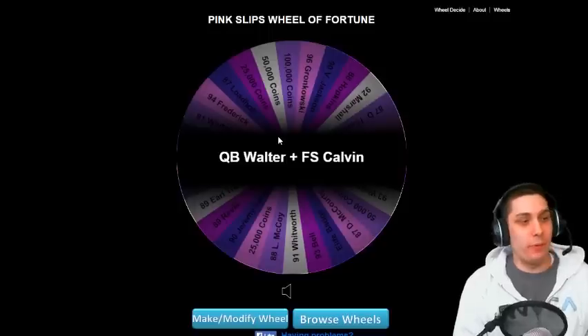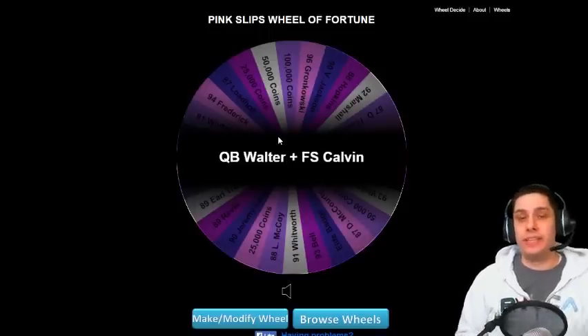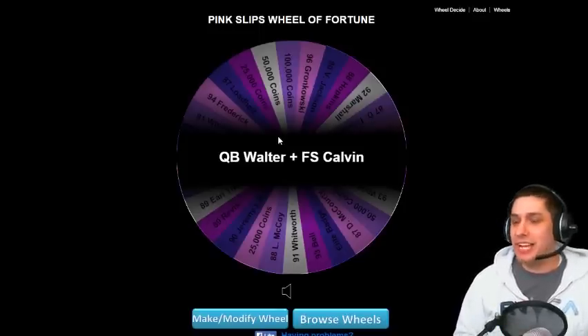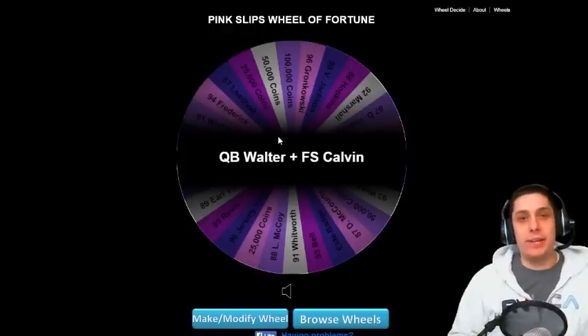What we're gonna be playing for is QB Walter Payton, plus free safety Calvin Johnson, and yes I am gonna throw in also 20,000 coins on top of that. So he's gonna have the opportunity to play today for QB Walter, free safety Calvin Johnson, and 20,000 coins — a pretty nice pink slips if I do say so myself. All he has to do is beat me today and he will win all three of those items.